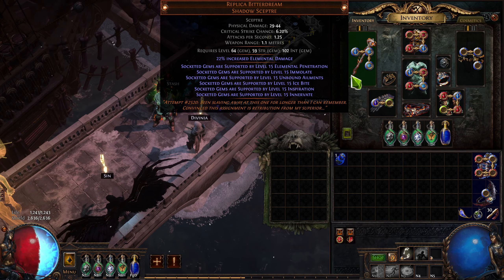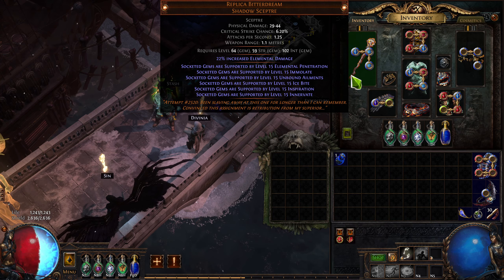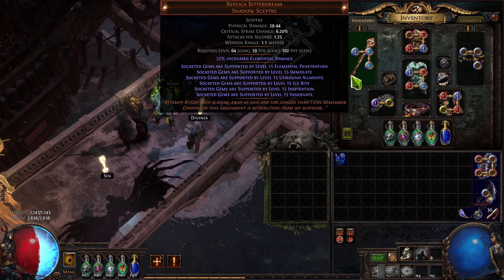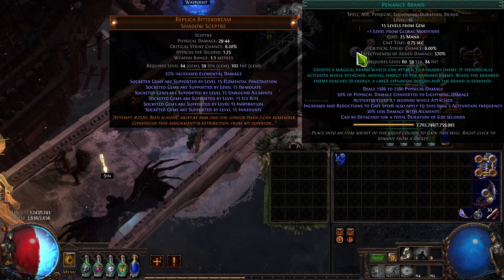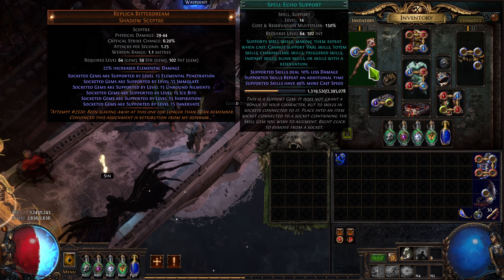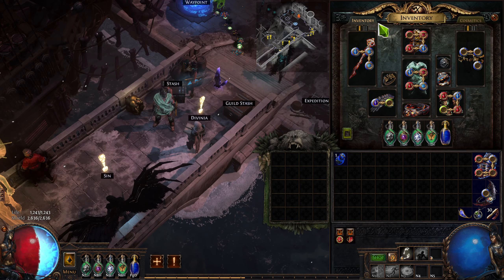First up for most of my damage, I was using a Replica Bitterdream. This has way too many support gems, and if you have anything to do with charges, it's going to be pretty darn good. In it, I put my Penance Brand. For a while I did use Faster Casting and whatever random support until I got both Swift Brand and Spell Echo, which I used for the rest of the leveling process.